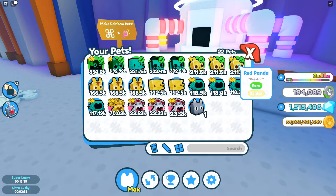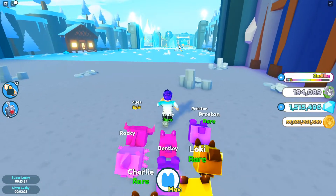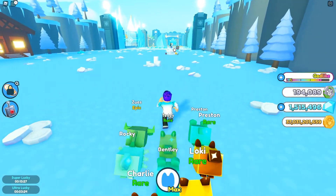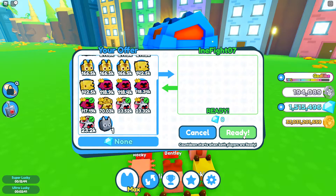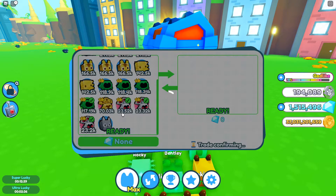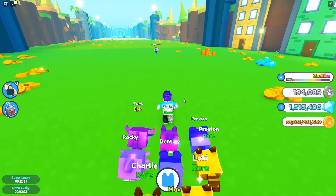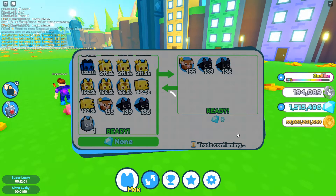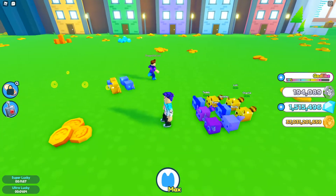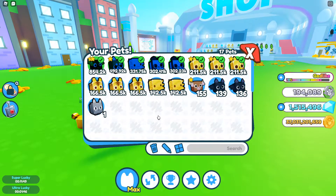These older ones are low tier compared to what we're rocking with now. I might give someone all my dominus pets so they can get through the road really quick. There you go — bang bang bang, a full pet loadout for that person. Those pets took me so long to get, so that is a huge gift. Here's another person — you can have all four, that's a full new loadout. Look how fast they destroy these coins — these pets are very, very good.